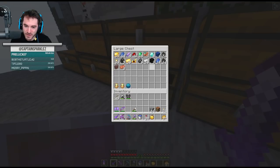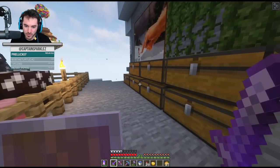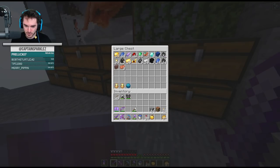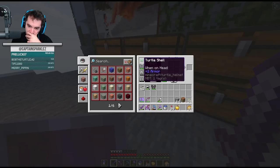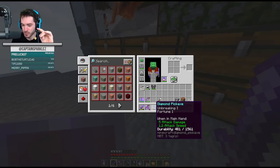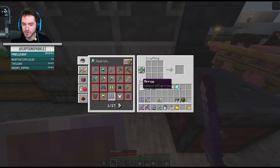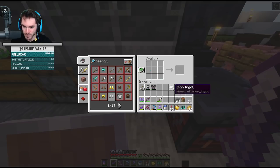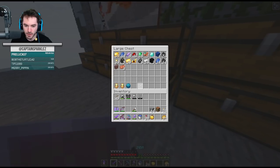Should I make diamond boots or just replace with iron? I'm gonna make diamond boots and then we'll make iron pants to replace what we currently have. If it is the last episode, it'd be a shame not to use resources. Watch, I'm gonna somehow regret having done this - there's gonna be something I need to use my diamonds for and it'll be a very sad day.